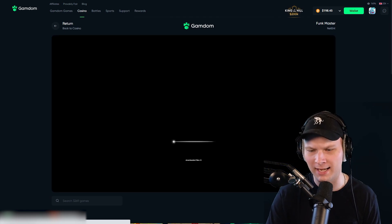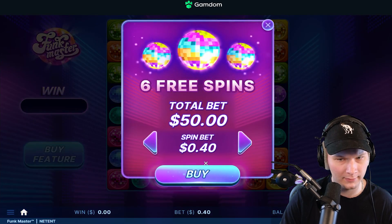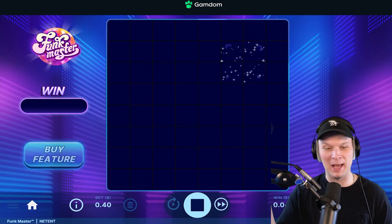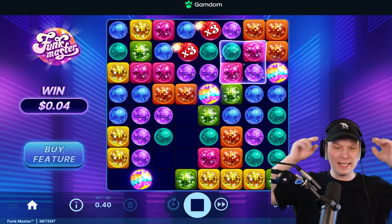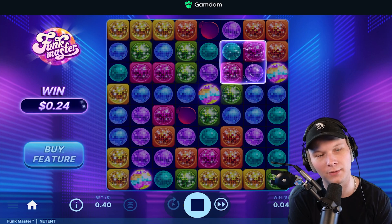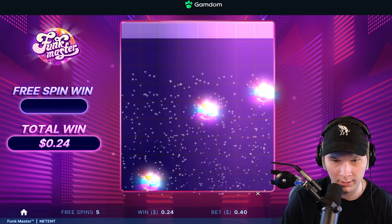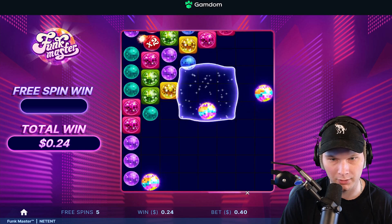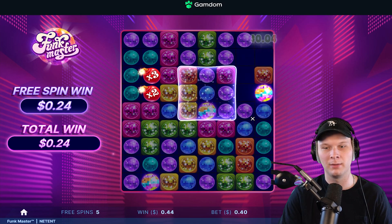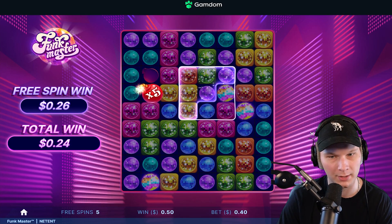Funk Master by NetEnt — we can actually buy the feature here. Total bet 50, buying for 40. Six spins — it better pay. It's like Jamming Jars or something. Those don't have multis actually — oh, I see. If you connect all the multis on the board — we're not even in the bonus yet. Three spins, five left — go crazy! Yellows hit there. I guess the wild counts but they just don't hit anymore.